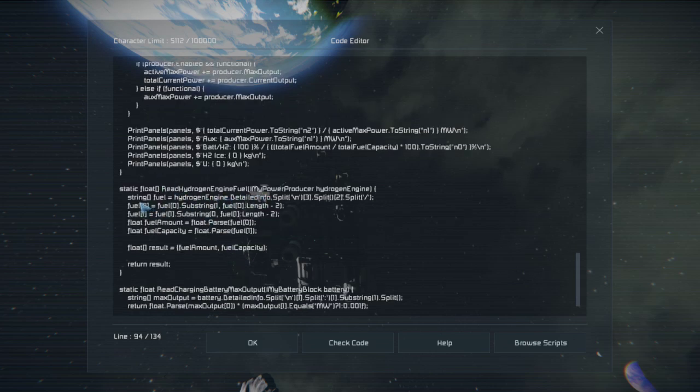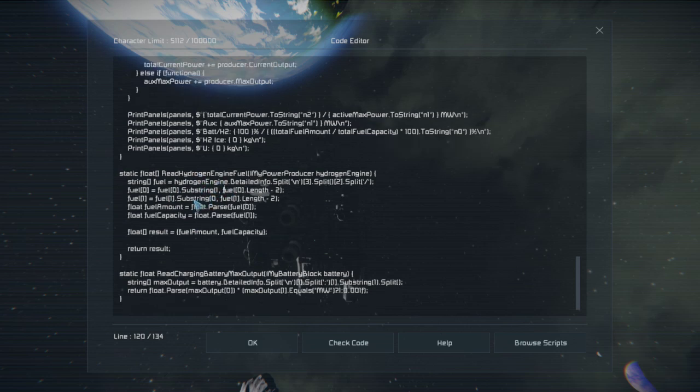The read hydrogen engine fuel function is the exact same stuff from the previous episode — I didn't actually change the code except now we're returning all this as an array of floats. Index zero is the fuel amount, index one is the fuel capacity, returned as one array. Really it's better to do a struct so you can name things and access them using dot notation rather than using an array, but that's too much work for something that only has two values and only will ever have two values, so I didn't bother.